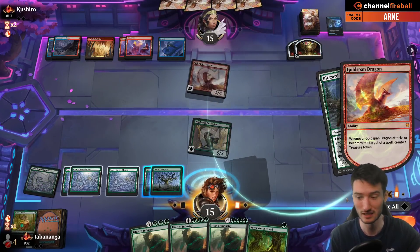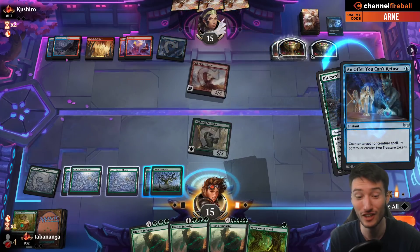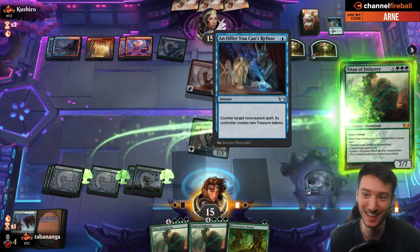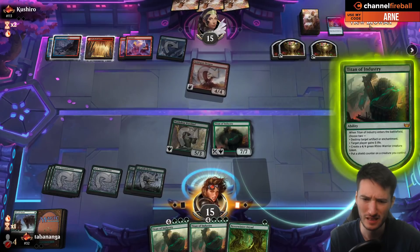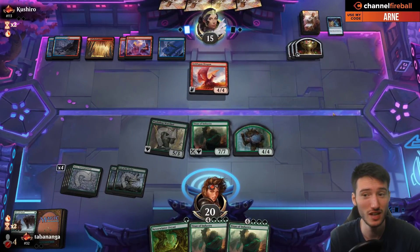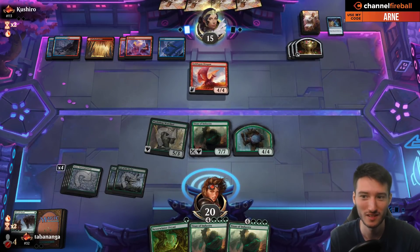Is this player just mega flooding? Just sitting on counterspells? I do have some Titans coming down. An Offer You Can't Refuse? Well thank you very much, I'll take that offer. Make a 4/4. I don't need to make a shield counter — this thing won't die anyway. That was nice. Offer You Can't Refuse — you can counter your own stuff, like sacrifice for the treasures, and then you get two treasures which ramps you in a way.